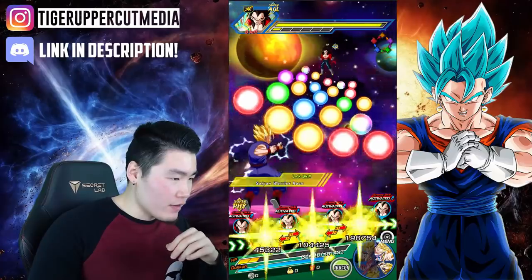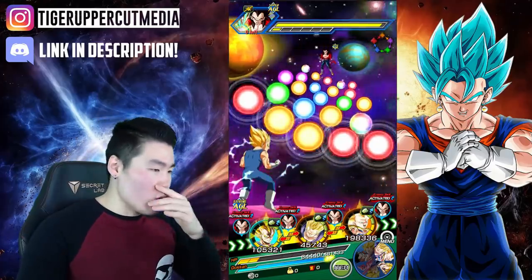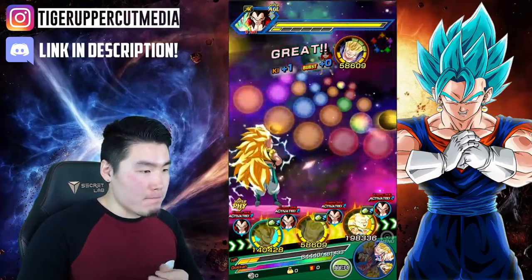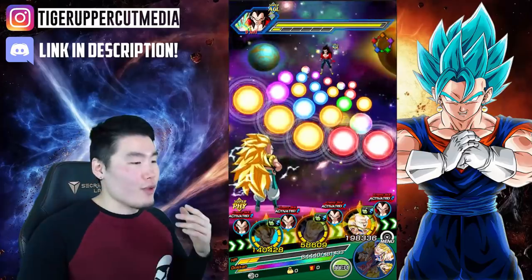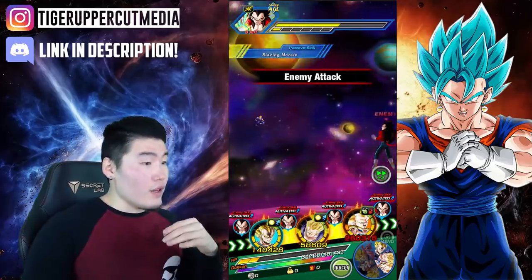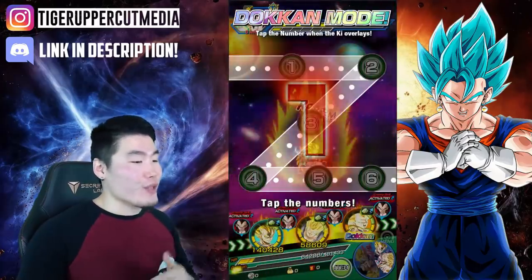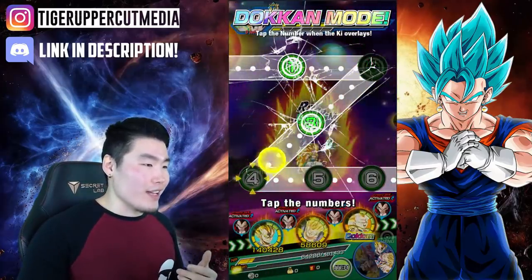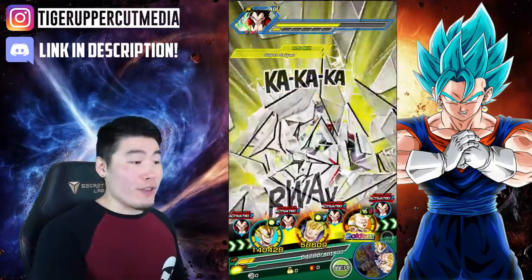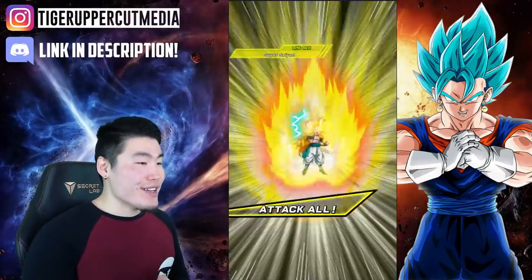I really want to get a Dokkan attack off with Gohan, but it's not possible with the current orbs. Screw it — it is what it is, sometimes the orbs just don't work in your favor. We're going to have to get a Dokkan attack off with Gotenks. We already know Gotenks is a beast, so it's not really that exciting for the showcase. I wish I could have gotten the Dokkan attack off with Gohan — it would have been great, but that's how life goes sometimes.